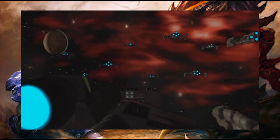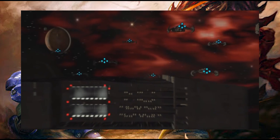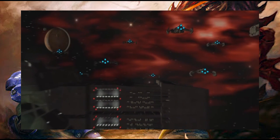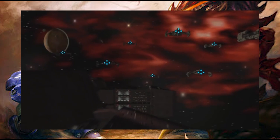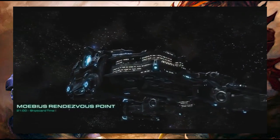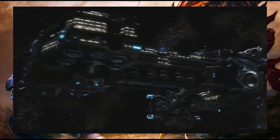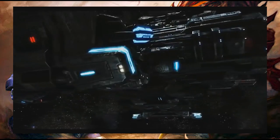Terran engineers began to experiment with the design, leading to the Behemoth class in 2478. The most common ship utilized during the Great War, the Confederate ship was armed with burst laser batteries as well as nuclear warheads. Newer variants of the Behemoth were outfitted with Colossus reactors to answer the massive energy requirements and for use of the powerful Yamato cannon, which could slice through any enemy target. Though the ship would still be using the archaic fusion reactors as well. The crew complement would range anywhere between 6,000 and 8,000 souls.